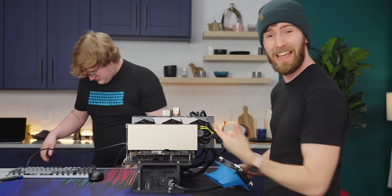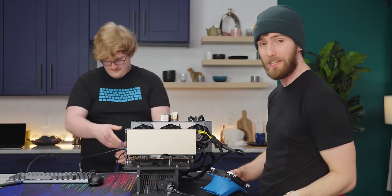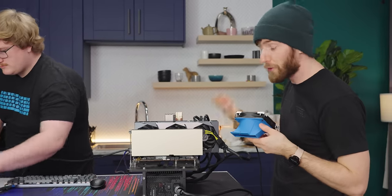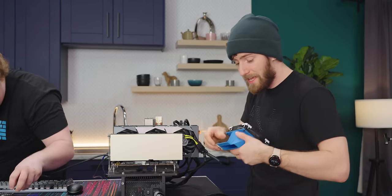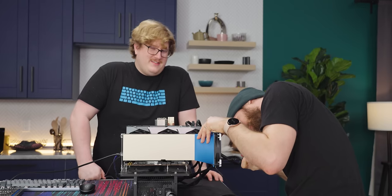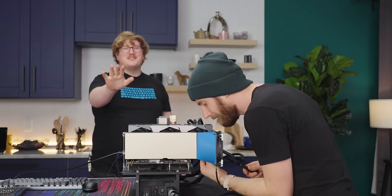The A100 doesn't have any sort of cooling fan — it's just one big, fat, long heat sink with a giant vapor chamber under it to spread heat from that massive GPU. Jake designed what we call the shroudinator, which takes the two screw holes on the back of the card — designed for securing it in a server chassis with lots of passive airflow — and mounts a fan to the back of the card. It only blows air somewhat inefficiently, but it's enough to cool it.